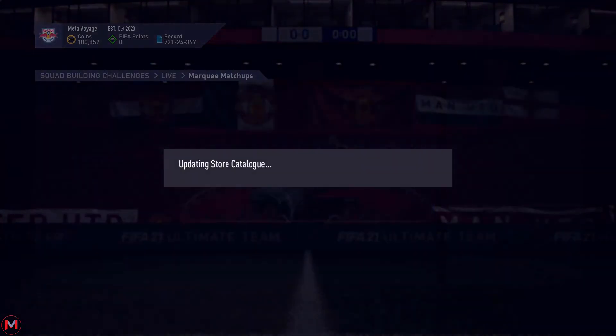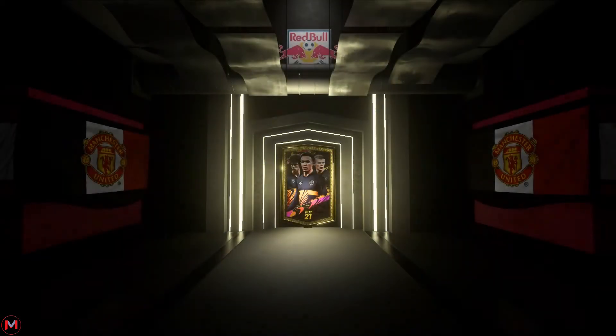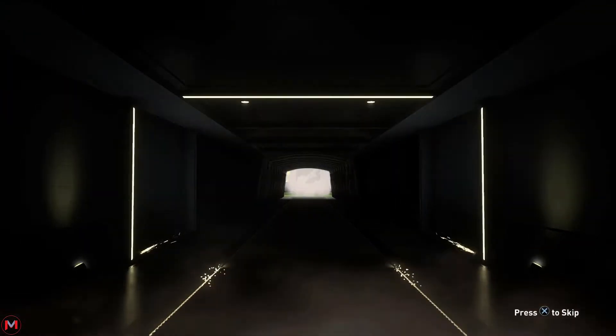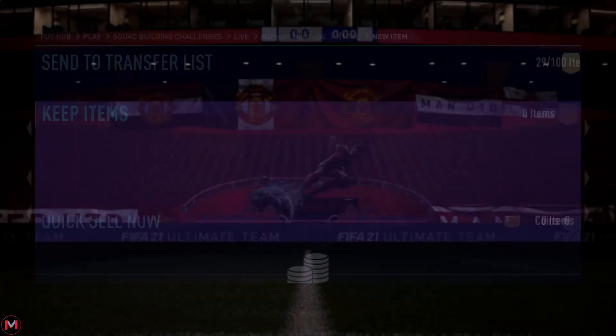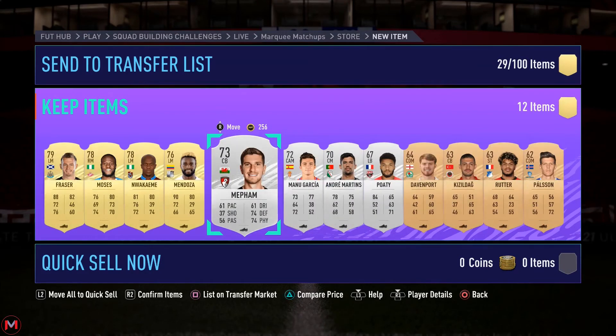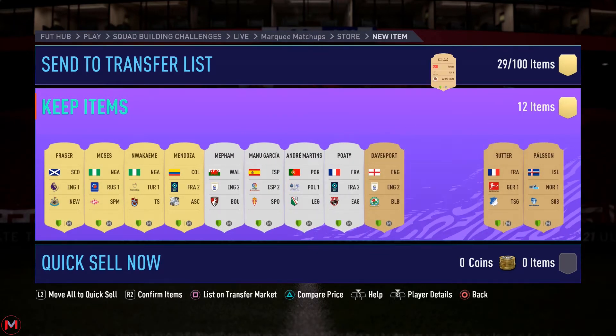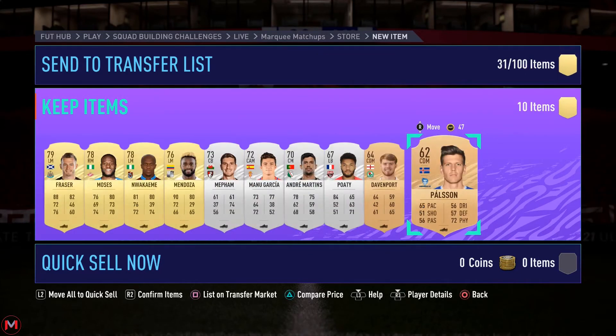We'll open this pack and then get into the next one. It's a Rare Mixed Players Pack — not a very good pack in general, but I still need every card I can get before going into the next SBC. Not even a board — just skip it and send the cards to the club. Maybe I'll sell the Turkish player on the market and keep the rest.